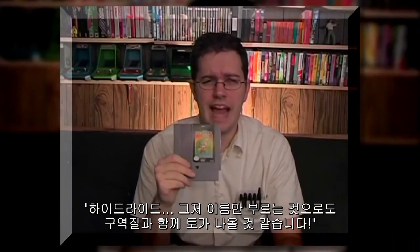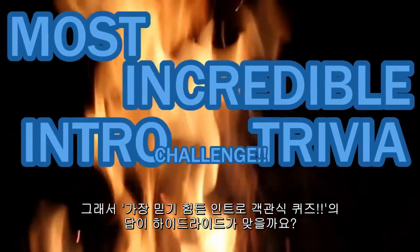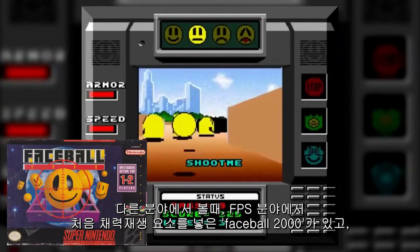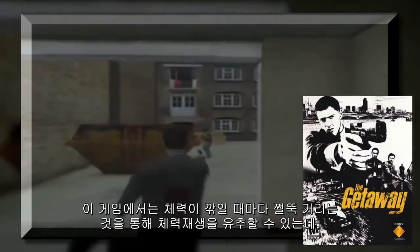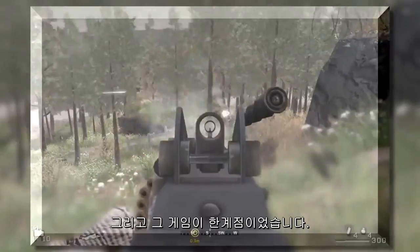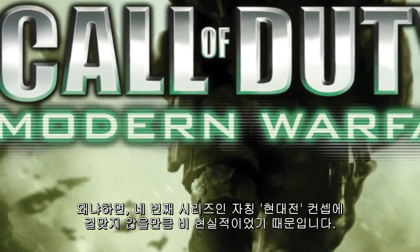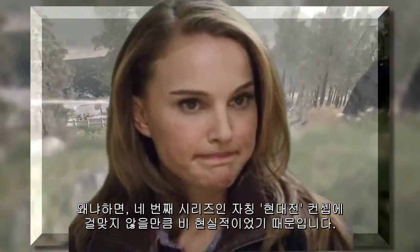Did you get the most incredible intro trivia challenge right? Other acceptable answers include Faceball 2000 for being the first ever FPS with health regen, and The Getaway for using context clues like limping and blood spatter to indicate your character's level of health — something that would become the standard for franchises like Call of Duty. That was the breaking point. When Call of Duty started to do it, the hate started to pile on, because for as modern as its warfare may claim to be, regenerating health just isn't realistic.